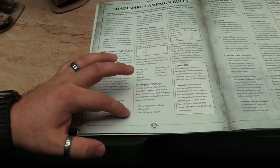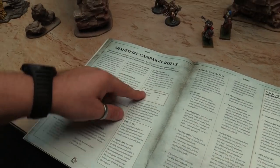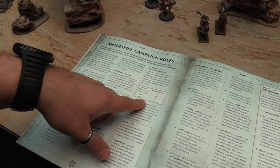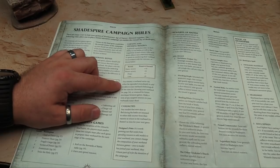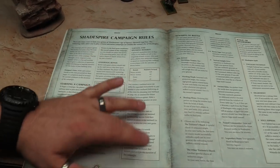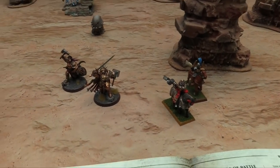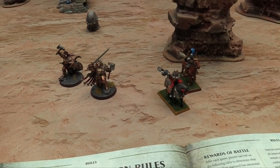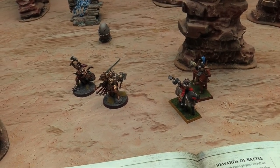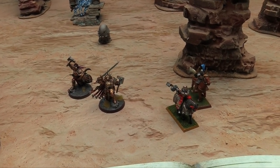Between games you roll on the Rewards of Battle table and earn and spend renown. If you win a major victory you get 10 extra renown; minor is 8; draw is 7; loss is 6. Any renown your warband earns can be spent immediately or banked, and casualties always come back — there's no injury table. This isn't Necromunda or Mordheim. It's more like the Warhammer Skirmish supplement from the General's Compendium and White Dwarf from the early 2000s — a light, narratively driven campaign way of playing Age of Sigmar.